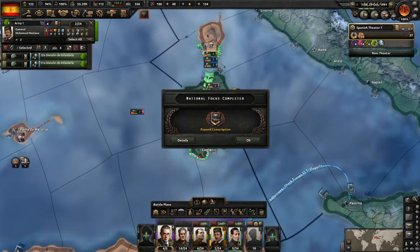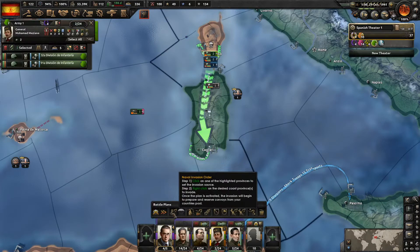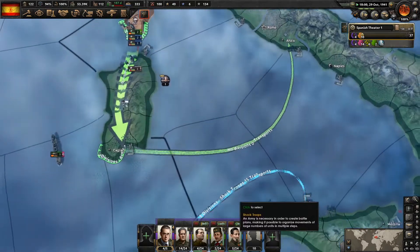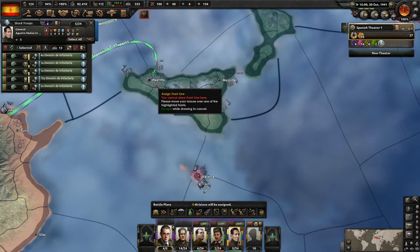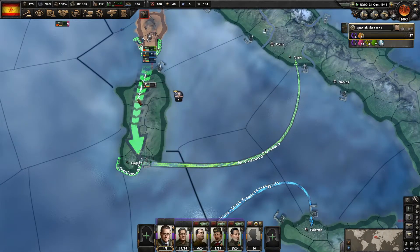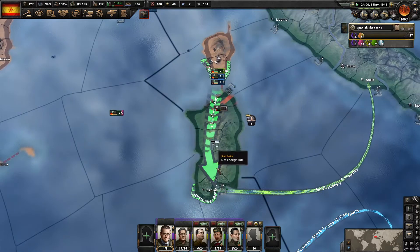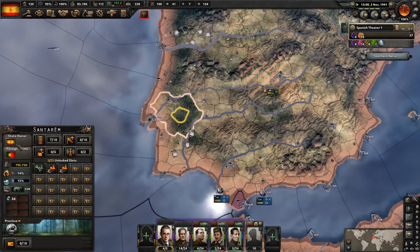We're expanding conscription, we're going to claim the Aragonese possessions. I want you to naval invade from Cagliari to Anzio. So yeah, that's going to be your war plan. We can't draw an offensive line from here — that's unfortunate. It's interesting how you can do an offensive line and then a naval invasion, but not naval invasions then offensive lines. We can go speed four, by the way.